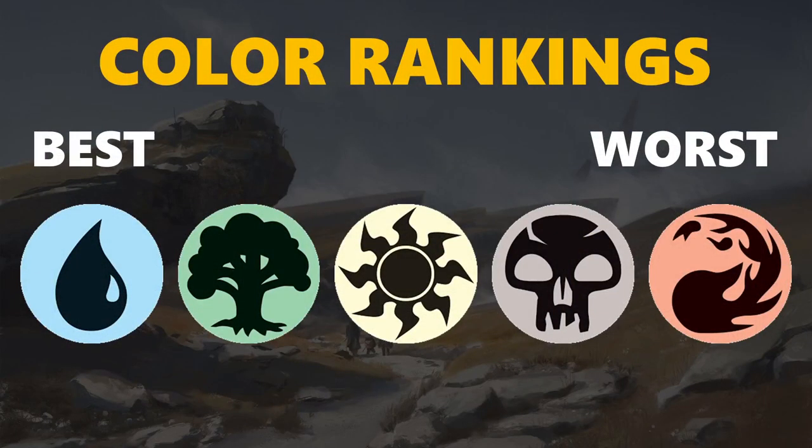Moving on to the color rankings: at number one is Blue — there are just a lot of very powerful commons, going even past the top three. Green comes in at number two — very powerful commons, and a nice curve going Owlbear into the Herd Gorger is great against aggressive decks. White gets the number three slot — in addition to powerful commons, there are also some nice equipment synergies and good aggression overall. Black comes in next with solid removal and good creatures. All colors are very close in power level; there's no runaway color. Red comes in last — it doesn't have as many powerful cards and isn't as deep, but it is by no means not powerful and is definitely still worth playing.